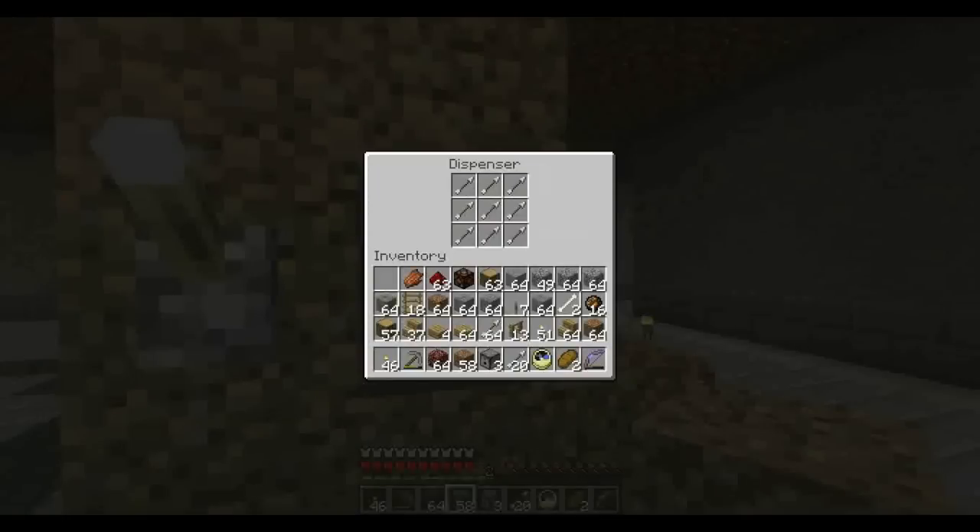So we have a dispenser here with nine arrows in it. I know fire charges can stack up to 64 — I only happen to have 16. I also know arrows can stack up to 64. The reason I've done it like this is so it can be easily visualized how many are fired — it's easier to see that one is missing from a selection of nine than to see a number change by one digit downwards.